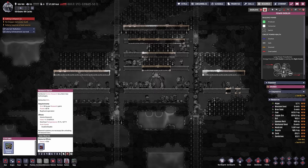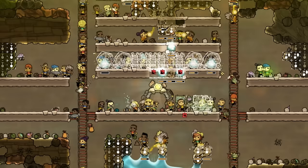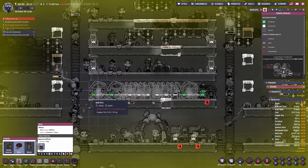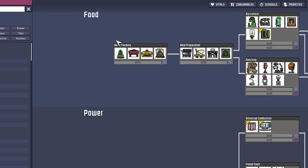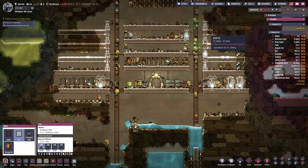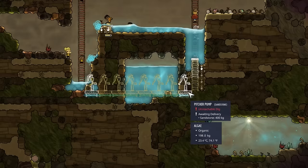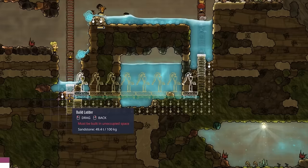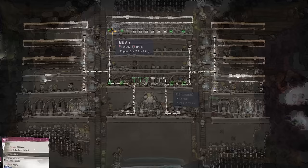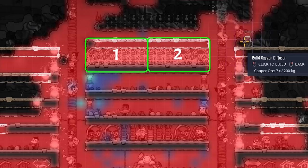For cycle 1 I prioritized building 2 independent power grid setups supplying our research stations and, most importantly, the algae diffusers. As soon as the research stations are operable, anything that gives us food in the future has priority. We do have the microbe musher, but if we don't build pumps pretty early on, you'll probably lose all your duplicants at cycle 9 or 10. I also plant the pitcher pumps we'll need to bottle water for the mush bars.